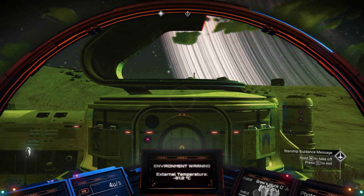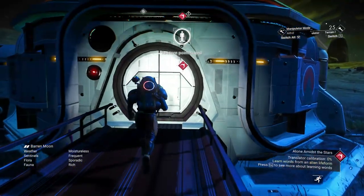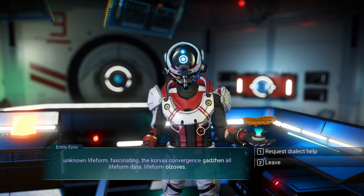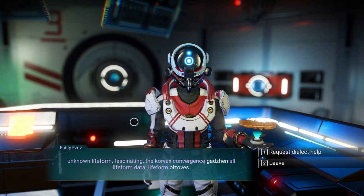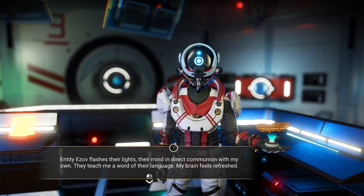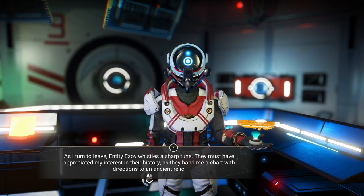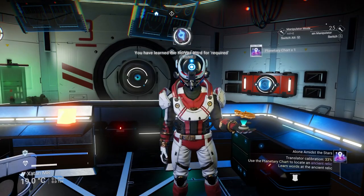It's an outpost with a full landing pad. Hello. Unknown life form. Fascinating. The Corvax convergence — request the dialect help. Their mind in direct communion with my own. They teach me a word. As I turn to leave, the entity of Zava whistles a sharp tune — they must have appreciated my interest in their history. They hand me a chart with directions to an ancient relic.